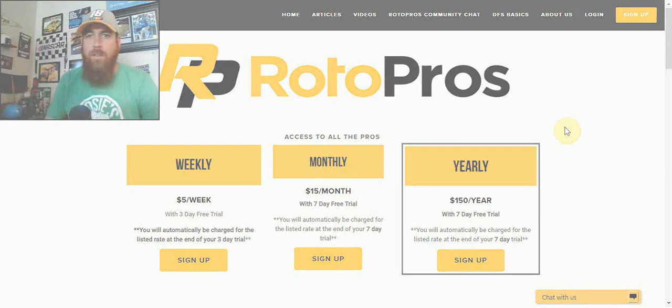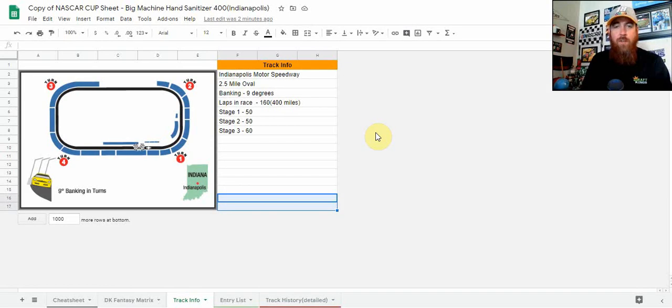11 races down since the return to racing and 15 races for the season — we're nearing the end of the regular season. Races are becoming bigger, and this week NASCAR goes to Indianapolis Motor Speedway for the Big Machine Hand Sanitizer 400. Unlike yesterday when the Xfinity Series ran the road course, we are on the oval this time, the two-and-a-half-mile oval.